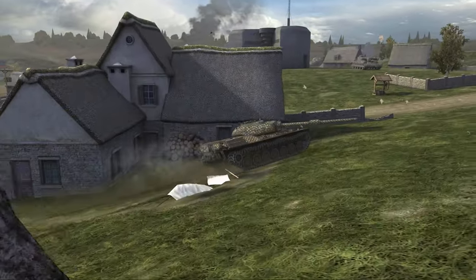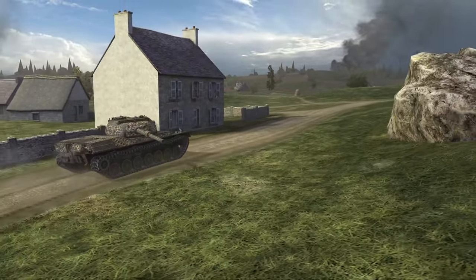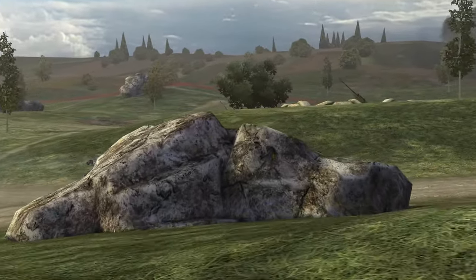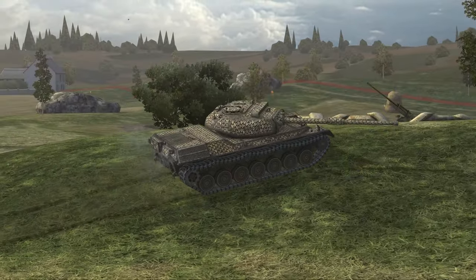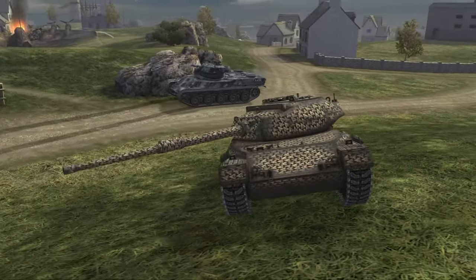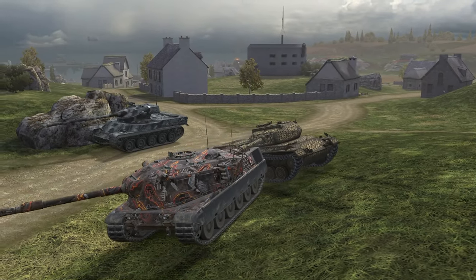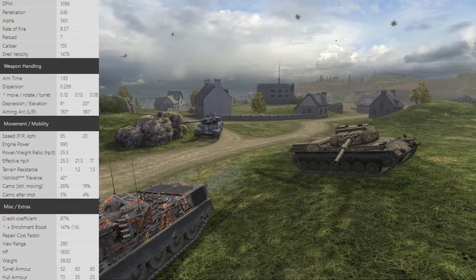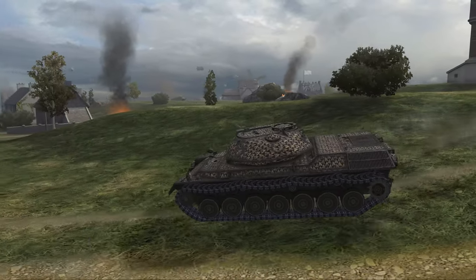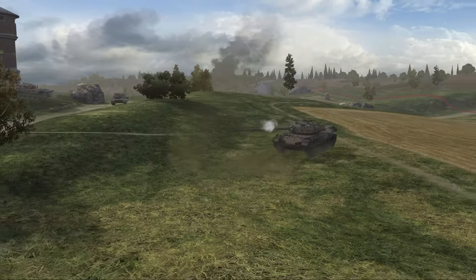To be the worst tier 9 in the game, a tank doesn't just have to be bad — it also has to have a pretty big contrast to its tier 10. I don't think there's a bigger contrast between a tier 9 and tier 10 than the Leopard PTA to the Leopard 1. While the Leopard 1 is an excellent vehicle for good players and among the best tier 10s, the Leopard PTA isn't good for anybody — it only has six degrees of gun depression and absolutely no armor whatsoever.